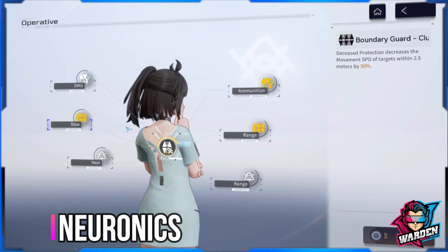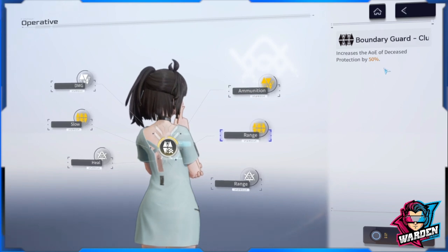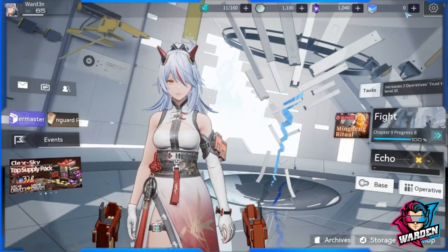For her neuronics, you should only build the standard skill cluster. Boundary Guard's neural skills are: Decreased Protection slows movement speed of targets within 2.5 meters by 50%, and the AoE of Decreased Protection is increased by 50%. Both of these add to the defensive strength of the shield — slowing enemies while keeping them at bay. After the standard skill, you can level up Initial Coffin to make her a better secondary DPS, or Light of Revival for her ultimate if you want more defense.